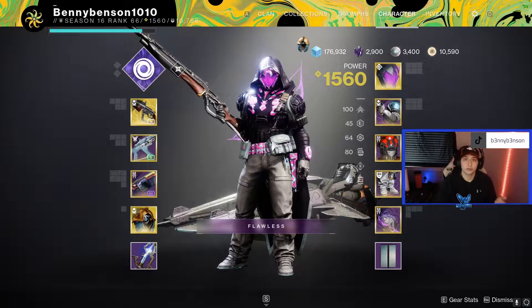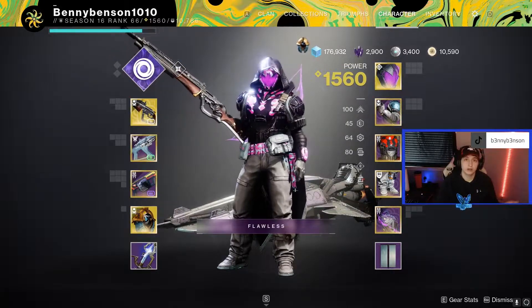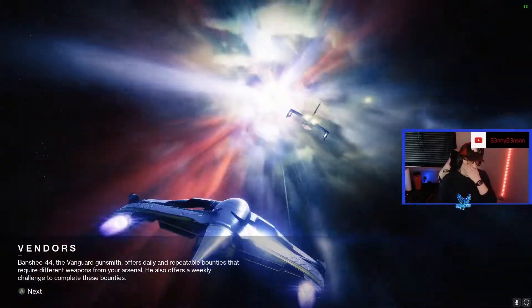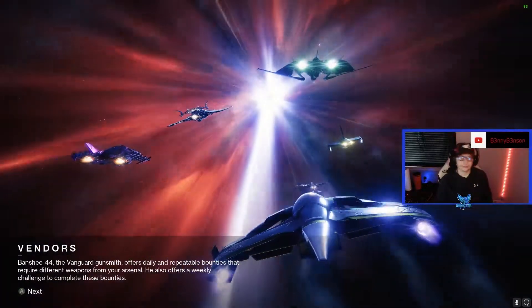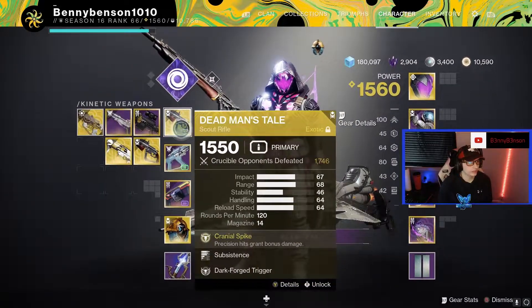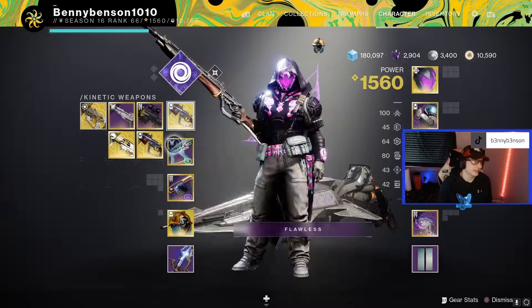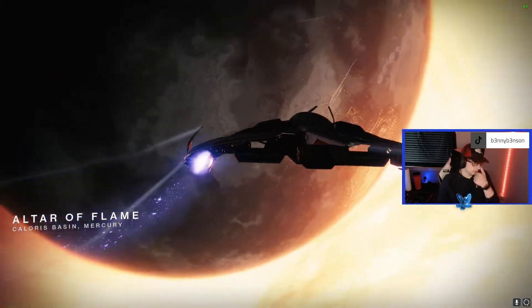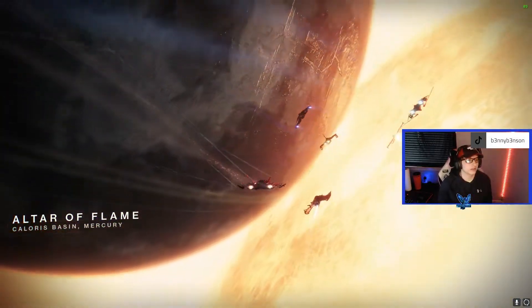I'm going to go into a couple games here and show you guys what it's all about. Going into our first game — I wouldn't mind a Javelin-4. Javelin-4 falls really well into the range of Dead Man's Tail and has a lot of nice angles to play with your fusion. Alter Flame is also a good map — you can hold a lot of long angles with DMT.